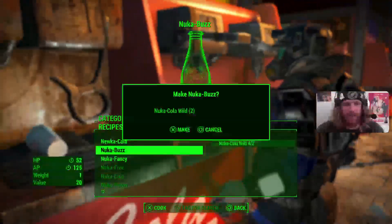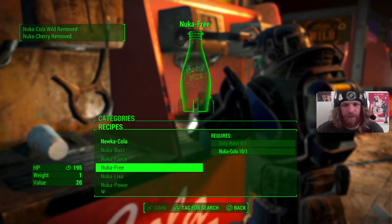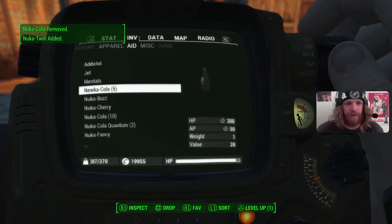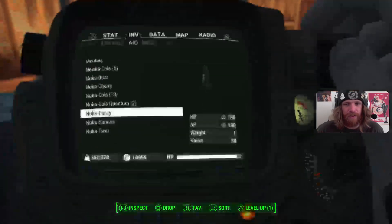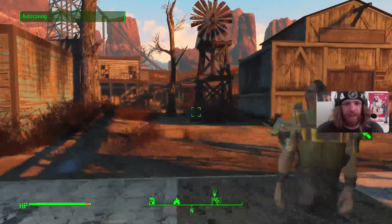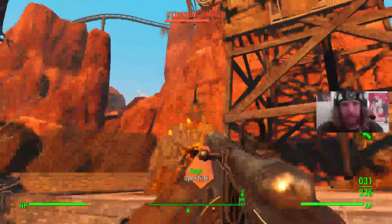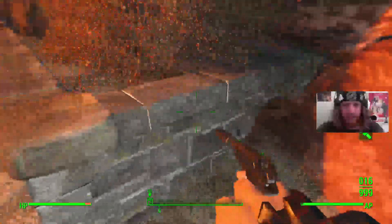I suppose I could always just make stuff - here's a Nuka Buzz, Nuka Fancy, Sunrise and Twin. I need a Wild. I need Dirty Water, Medics and an Orange. Two Darks. If I keep them in my inventory I don't have to think about which ones I've made. I've got Cola, Buzz, Fancy, Sunrise, Twin. Come on Gage, we got All Sugared Up, we don't have to worry about a thing.